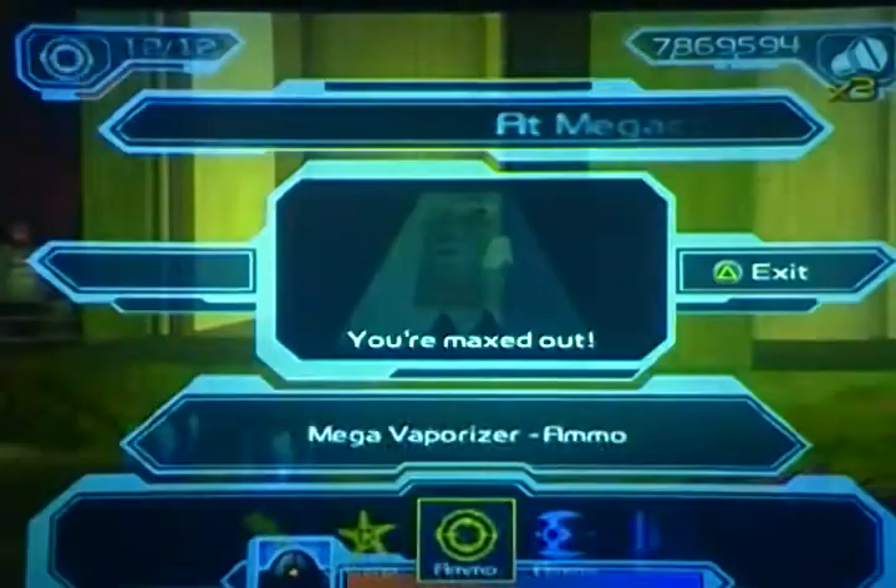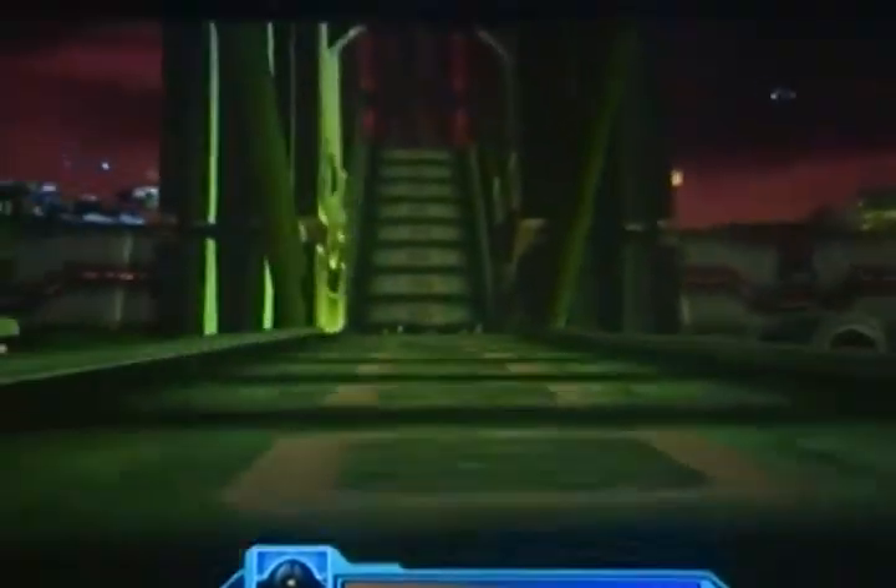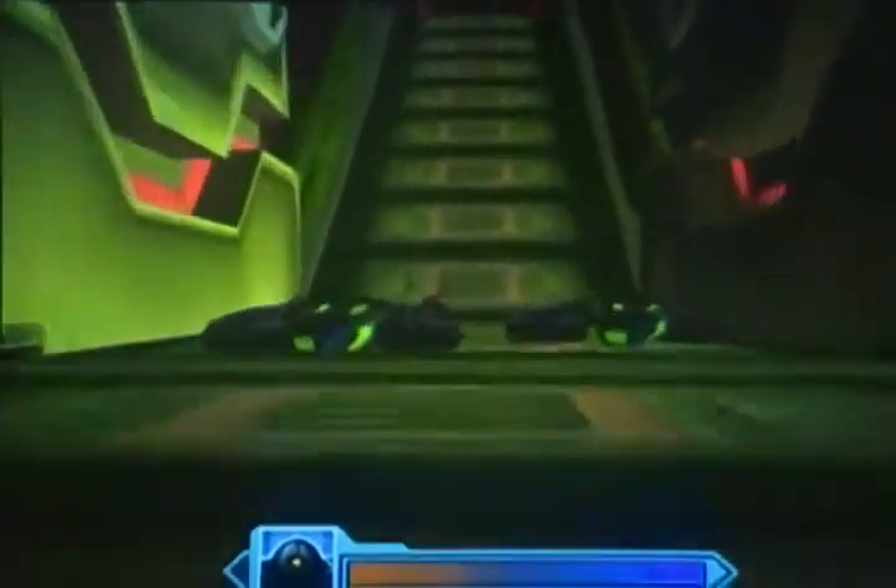Jump pad. Let me make sure my ammo's full. And get up to the bridge. You're actually climbing up at like a 45 degree angle. Once you get to the top, very carefully look over the top and you can shoot him.